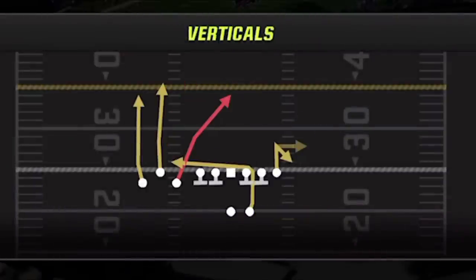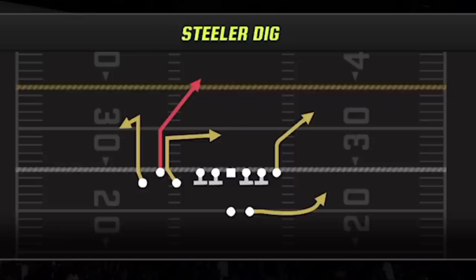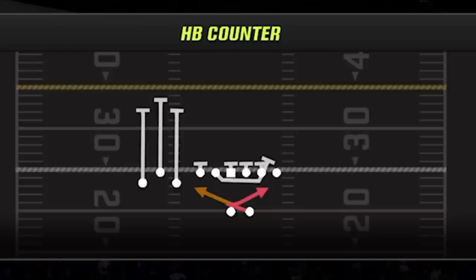The verticals is my third play — this can also be a big play against cover 1 man. The steal or dig is the star of the show, as this play can score against just about every single defense in the game with the right setup. The fifth play can change, but I mostly like to use the halfback counter, as counter plays from gun formations are usually pretty effective since they are rare and your opponents don't usually see them coming.